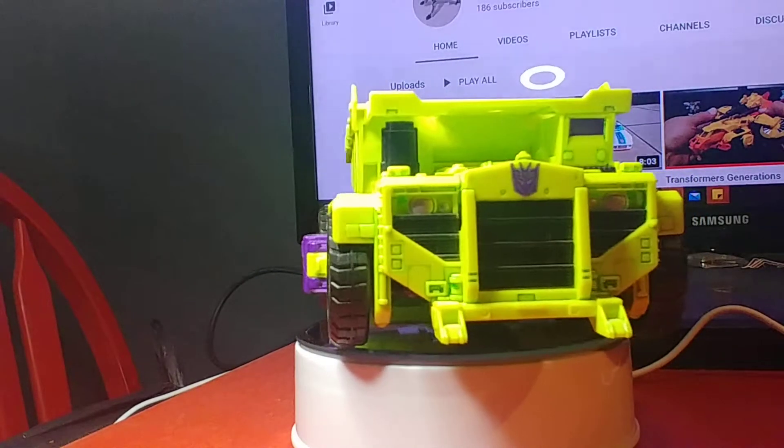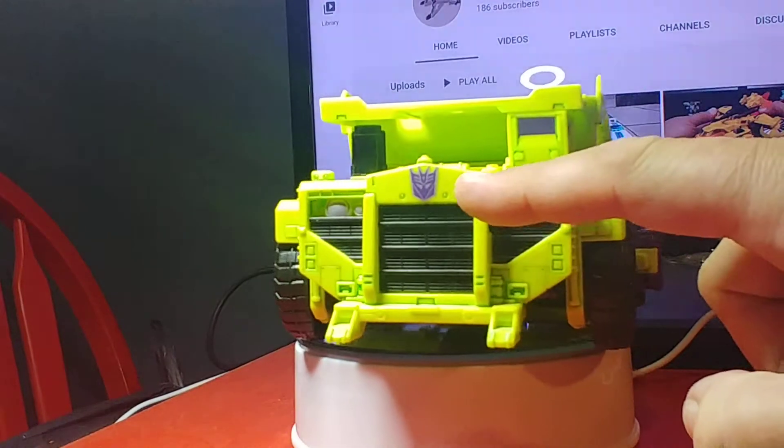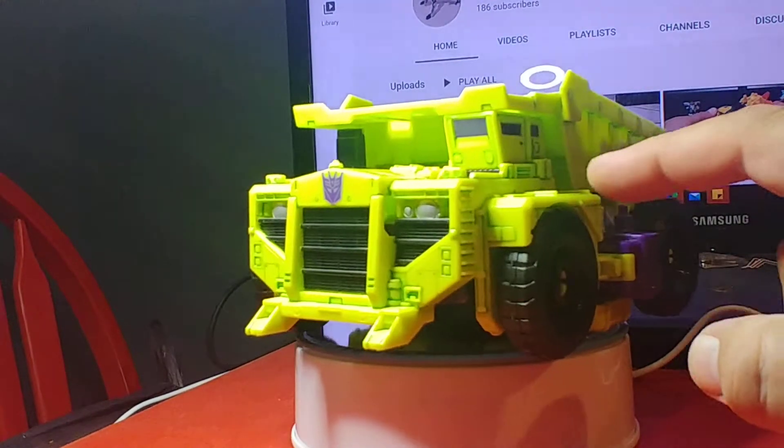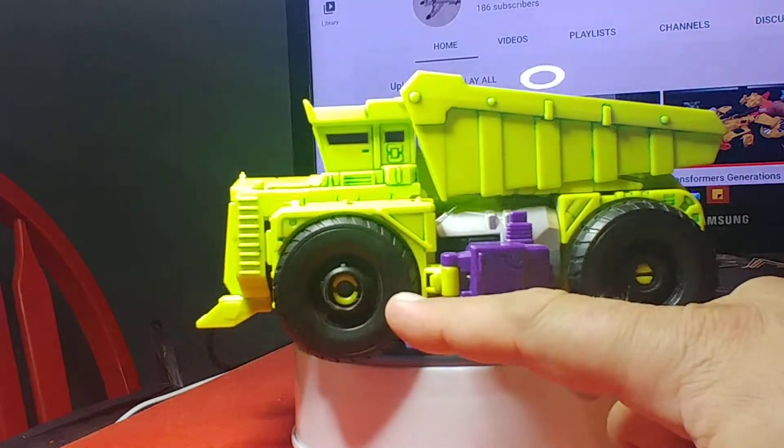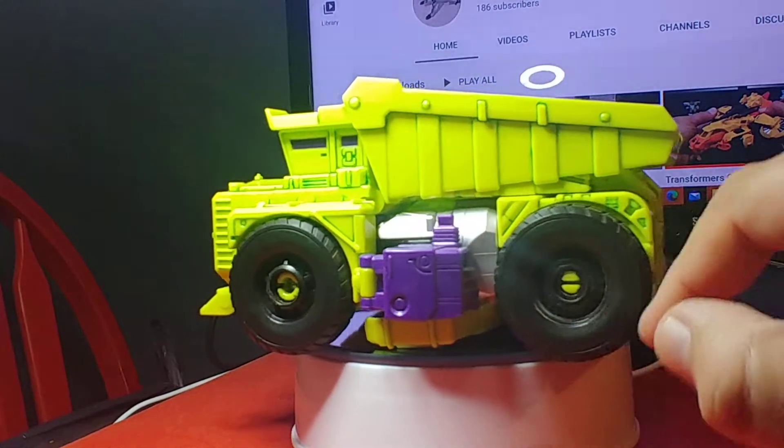Now Long Haul looks like his old G1 stuff. He's got a tempo of the Decepticon logo there on the front like the other pieces that I did the detailing on. I'd like to see this pan of silver in the future — I might even do it myself.